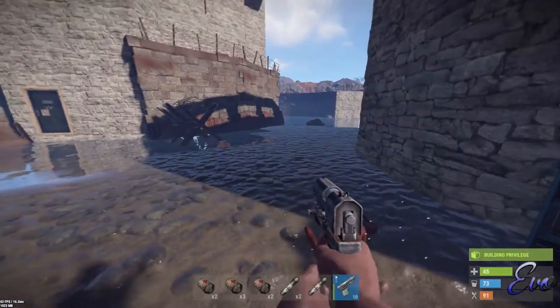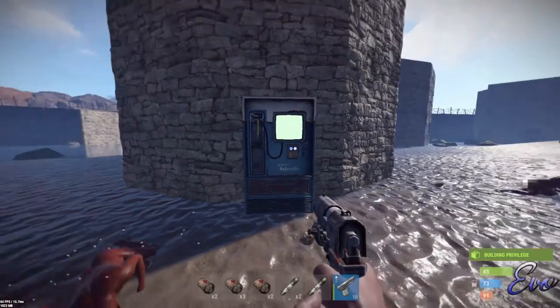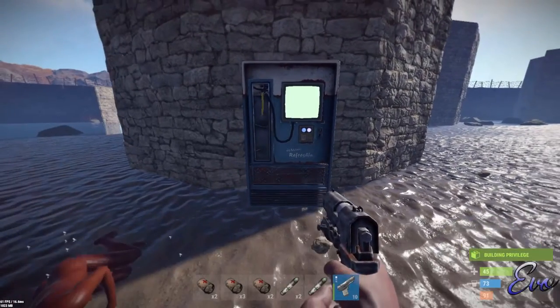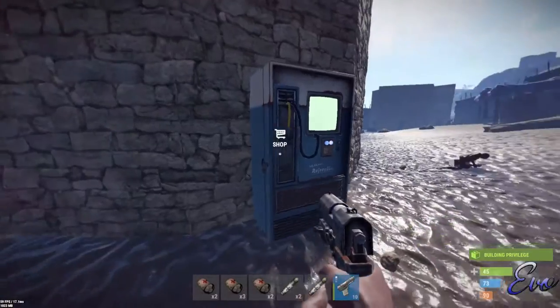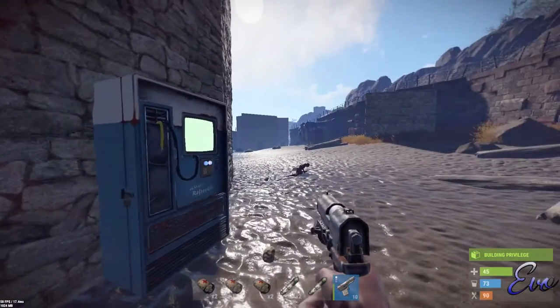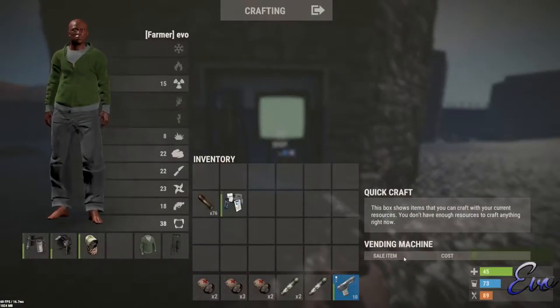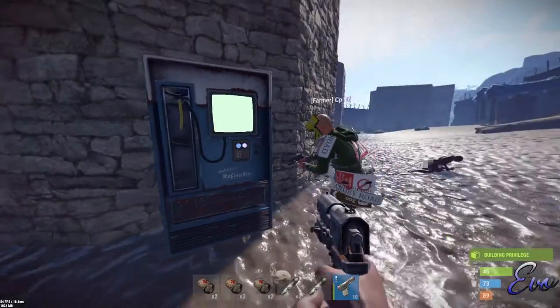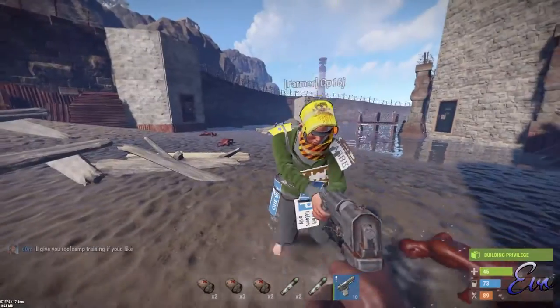What's going on guys, so I just found out about this major bug for the vending machines — one of the first major ones. What this allows you to do is access the back of the vending machine without having the privileges to. If I go up to it, it says I can buy stuff if there are items in there, and there's only one item in there right now.